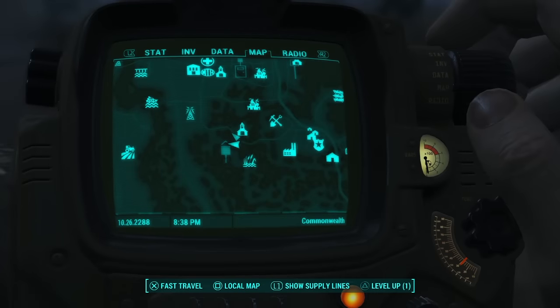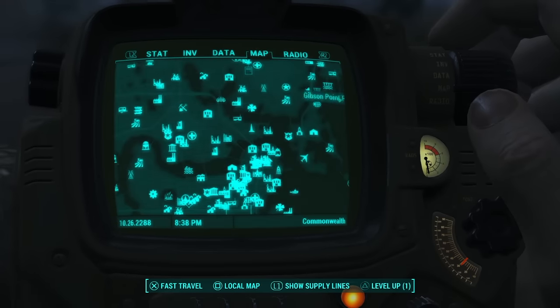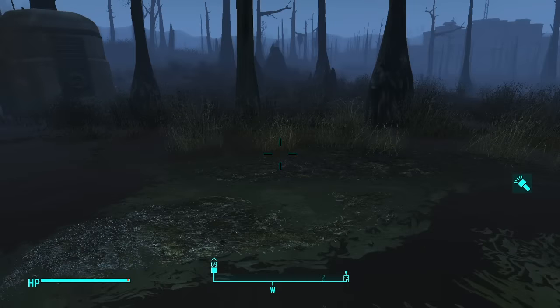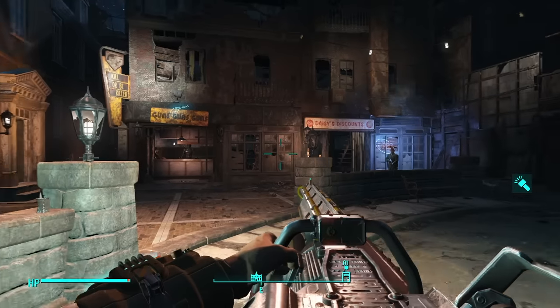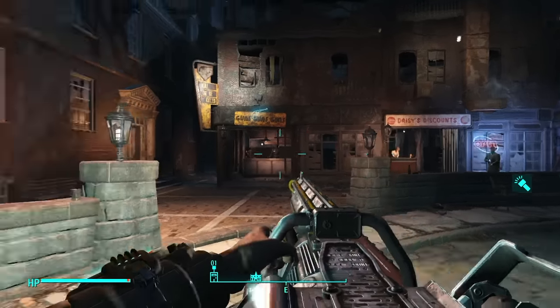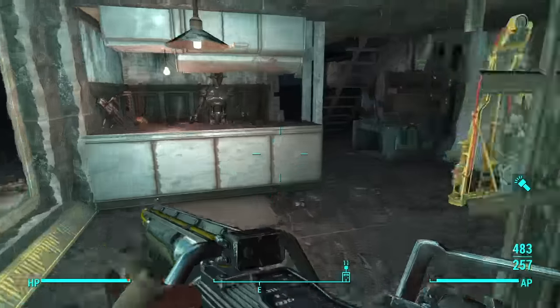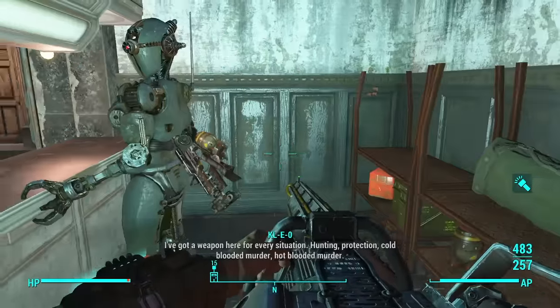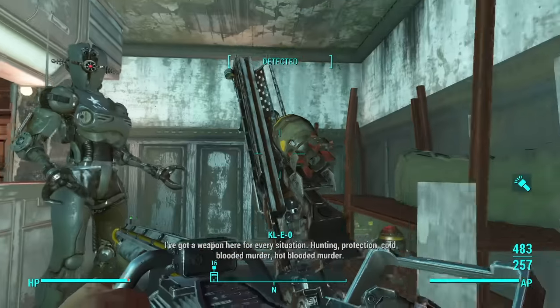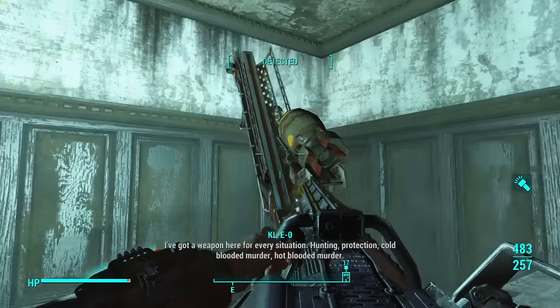Once you guys kill the sentry bot and loot his body, open up your Pip-Boy and head to a place called Good Neighbor, located here on your map — with Diamond City for reference. Once you are in Good Neighbor it should look like this and you should see a sign called 'Kill or Be Killed' and also a sign called 'Guns Guns Guns.' Head on into the store, crouch down behind the vendor, and hold X on the Fat Man — do not tap X, hold X — so you can pick it up.